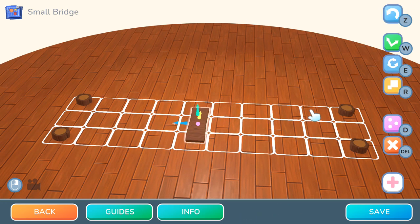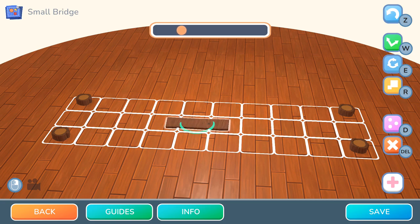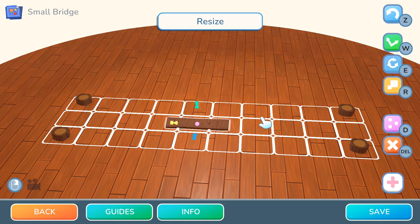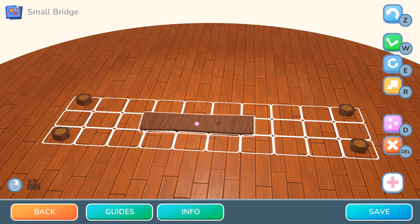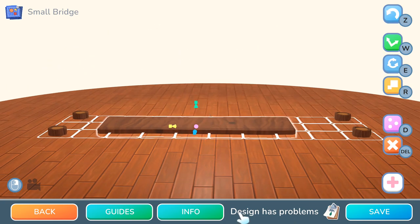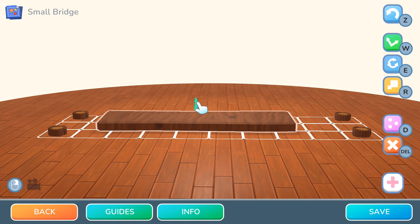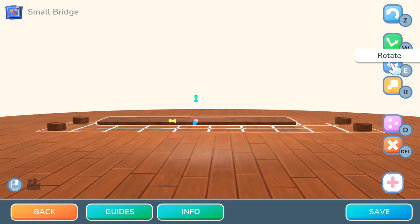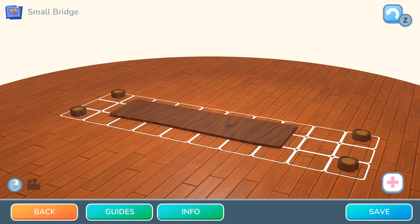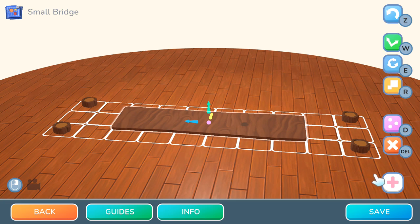Now we're going to add stuff — we're going to put in a plank. You're going to rotate it first on this axis here, just along the ground. And then we are going to resize it as big as you can go, basically. It's still saying 'Design has problems' — the reason for that is that this piece needs to be flush with the ground. You can also make it a narrow bridge if you want. I'm just going to make sure it's level. I am going to make sure that there's two squares here and two squares here, and that this piece is kind of situated in the middle.